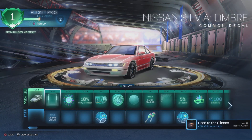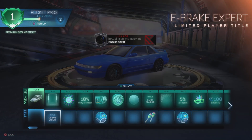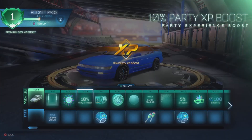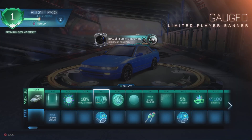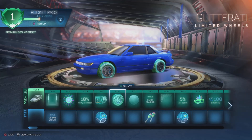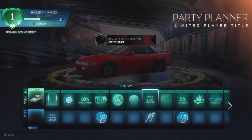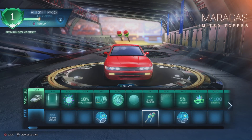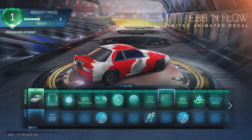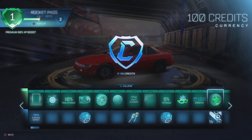Sylvia ombre decal — nice, an ombre for the Nissan Sylvia. E-Break Expert title — cool. Laser Light Limited rocket boost — that's a lot going on, it's loud and obnoxious. Gauged player banner — cool. Glitterati Limited wheels. Fiesta Pink finish — cool. Party Planner title. Maracas, Ebb and Flow decal, 5% boost card, All Mask — cool. 100 credits.